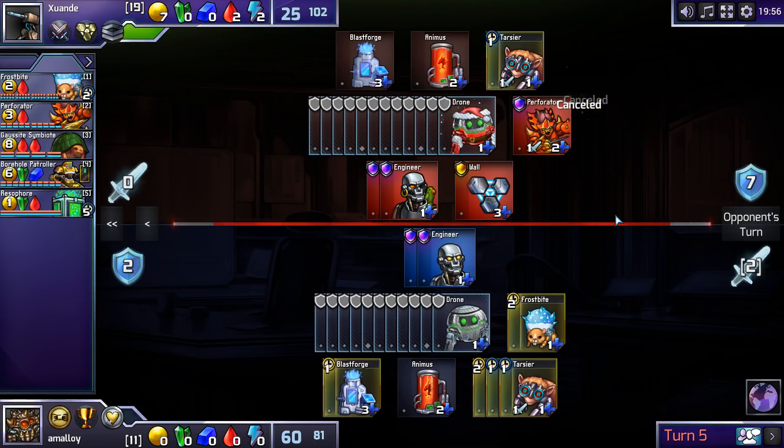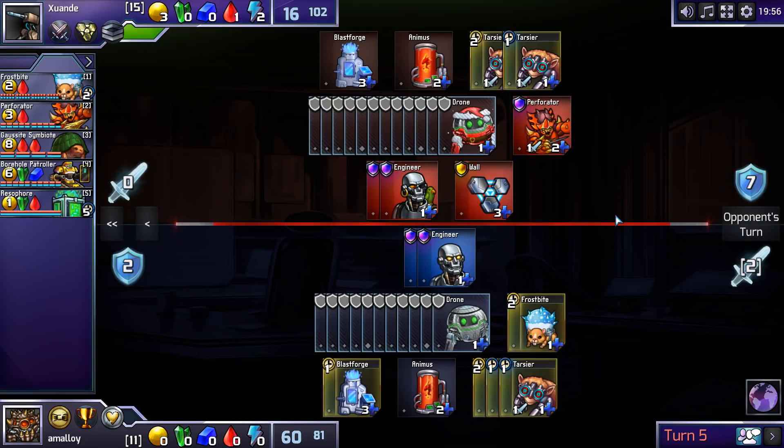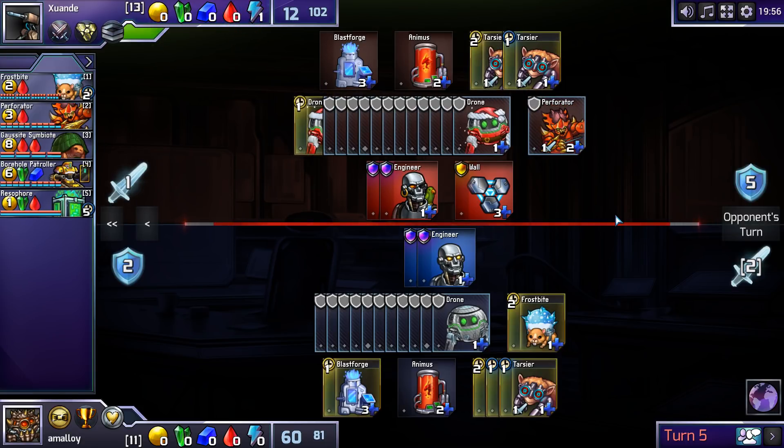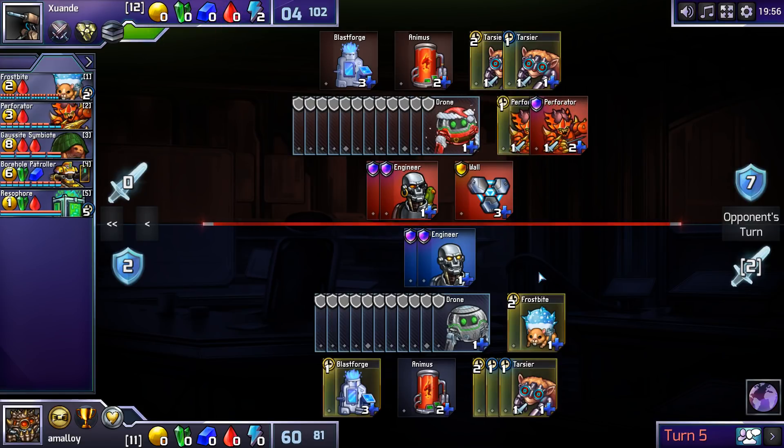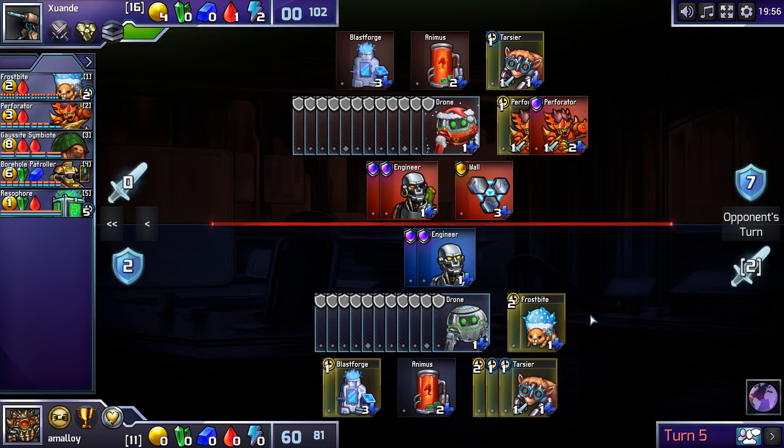Really? I think I would respond to that with walls or a Splitter or something. He doesn't really have any attack if he builds double Frostbite, so the wall is fine. This is also reasonable — Tarsier Perforator.